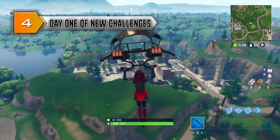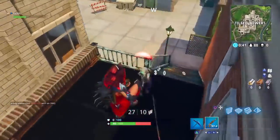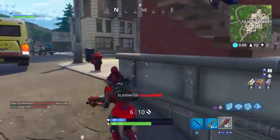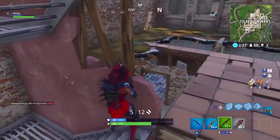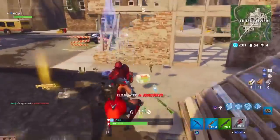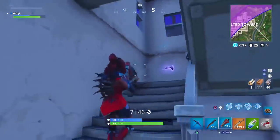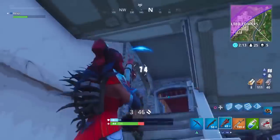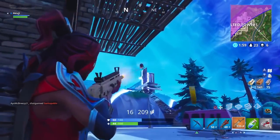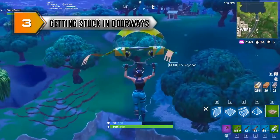At number 4: day one of new challenges. I love the battle pass challenge system — it helps you get cool items and V-Bucks quickly — but I absolutely dread the first day or two after new challenges come out. There are almost always challenges to open chests in a certain location or get eliminations in another, which means those locations are crawling with enemies trying to complete them. Location-specific challenges totally break the flow of gameplay for the first few days, and hopefully Epic finds a way to move away from them.